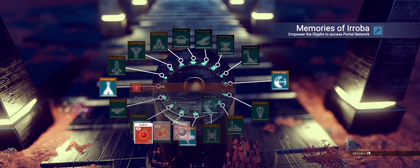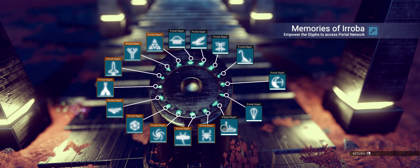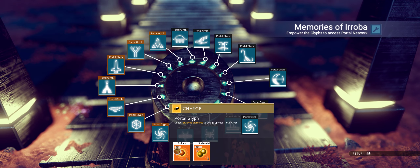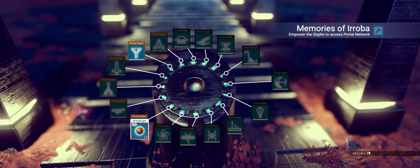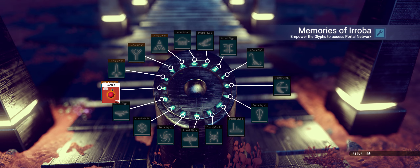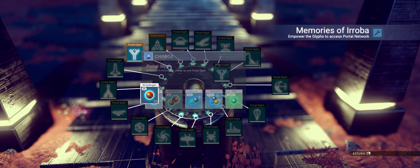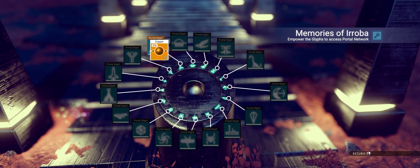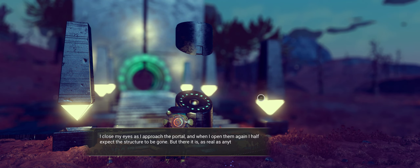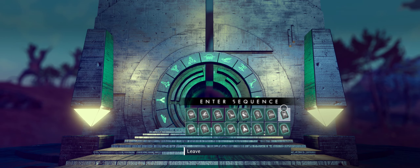Obviously this weapon is in Eisentown — you can't get it in Euclid, so if you're not in Eisentown you're not going to get it. It's at the station so it's a simple one. What you do when you get through to the system it takes you to — you have to do a reload at the point where you land, and then go to the station. Let's activate the portal.